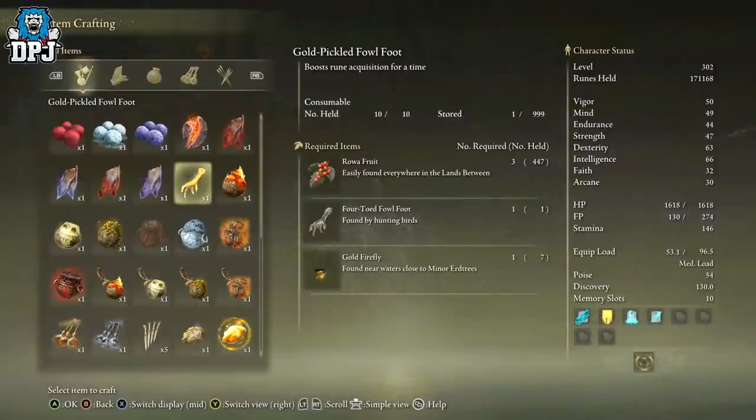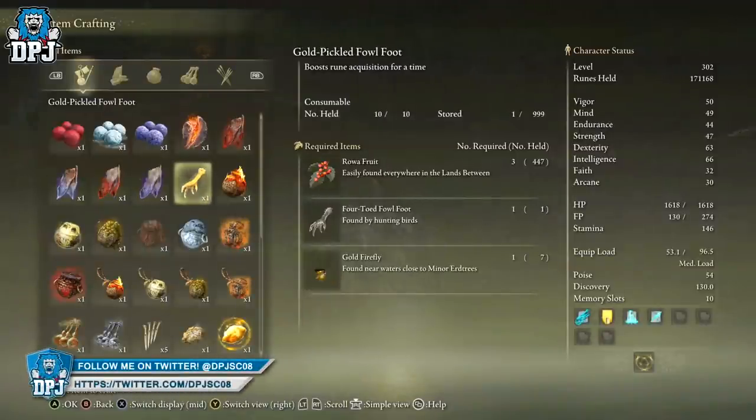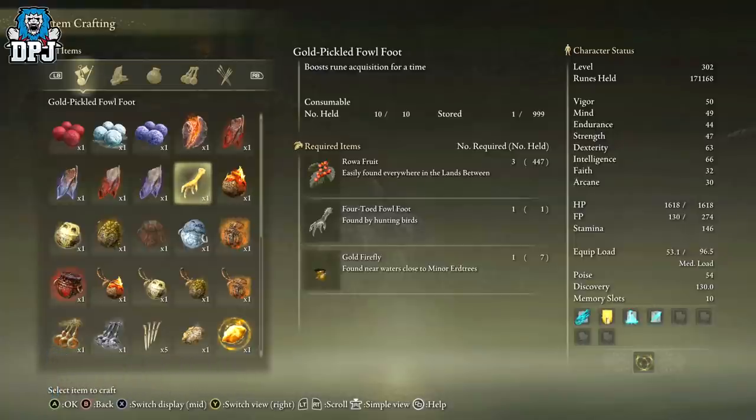To do this we need to get two items. The first item we want to be crafting ourselves to make it a lot easier and less expensive. It's called the Gold Pickled Fowl Foot, which gives you 30% extra runes for three minutes. If you can craft these, you can have unlimited amounts of that boost.